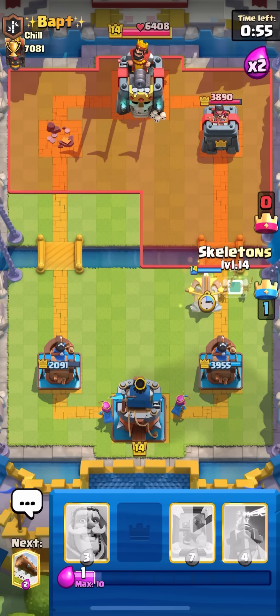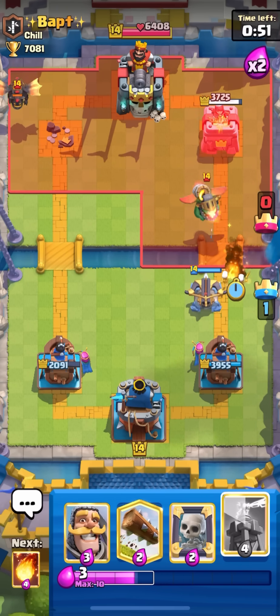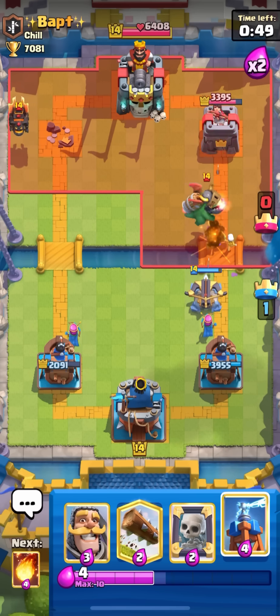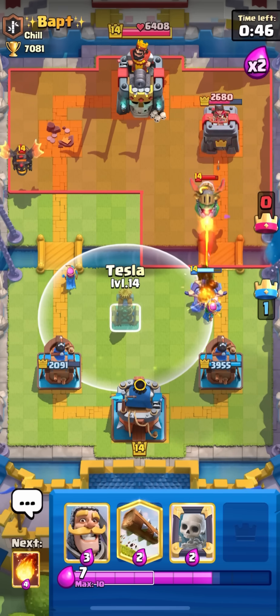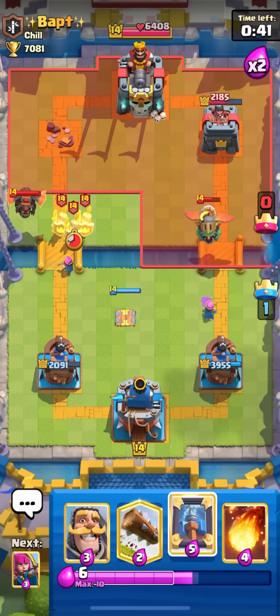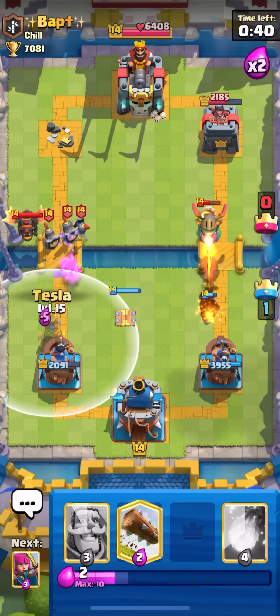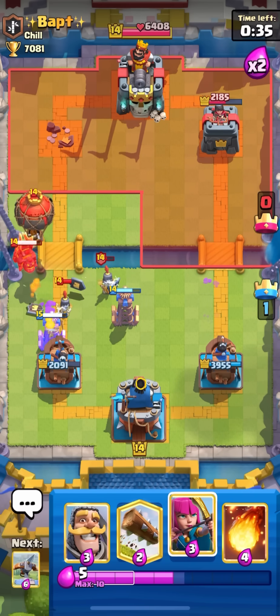I'm gonna keep pressure because he might be going to get my second tower, so I just want to make sure I have a comfortable damage lead. I'm gonna let that go because I don't feel like it's worth it to mirror my skeletons there - I'm just gonna try to defend and go for another tesla over here to push the hound back.